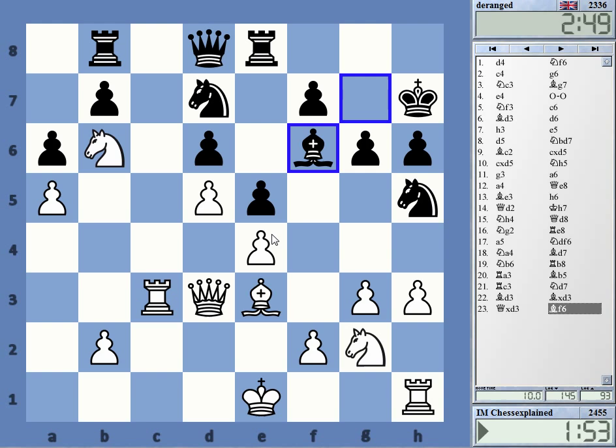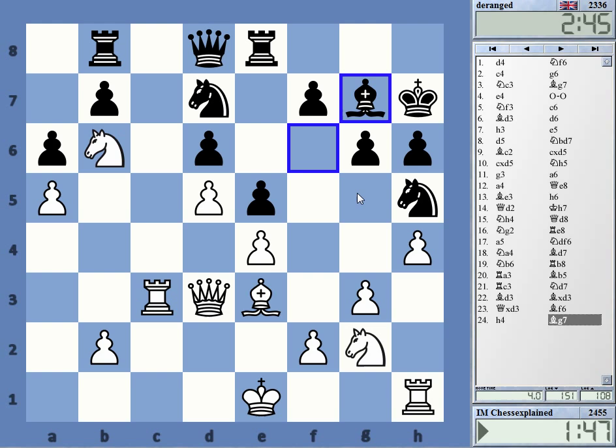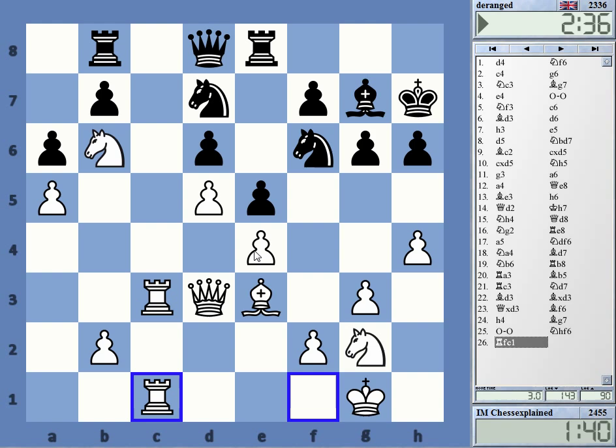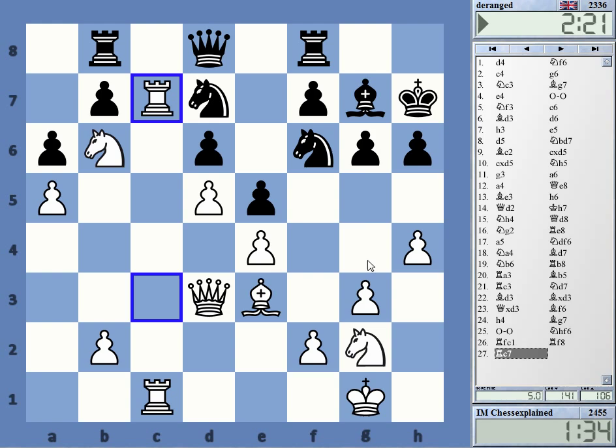Maybe he's angling for bishop g5 — just prevent that — or bishop to d8 sometimes. Let's get this out of the middle and double on the c-file; that cannot be bad really. I'm down on time quite a lot. The knight on g2 is really a stuck piece. Just prevent knight g4 or any movement of that knight. If I manage to improve that knight then the position will be very good.